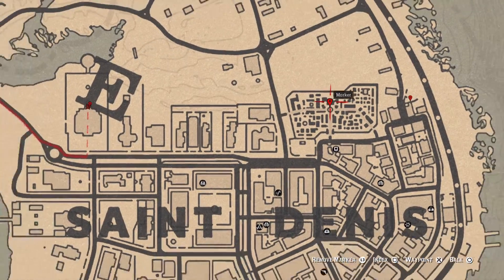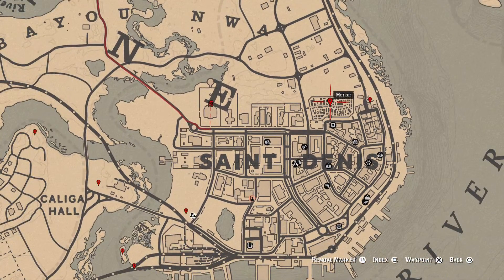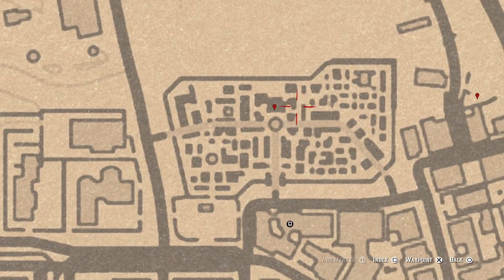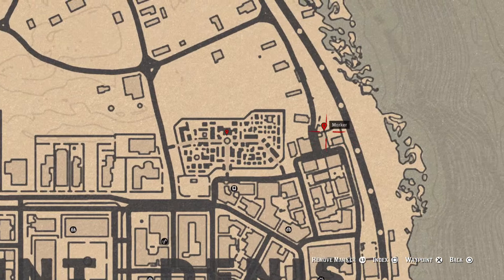At this next marker is a Lost Jewelry item — a Bane's Topaz Ring. It's inside a crypt in the cemetery. Go in and head toward the back, then grab it off the ledge where they place candles.